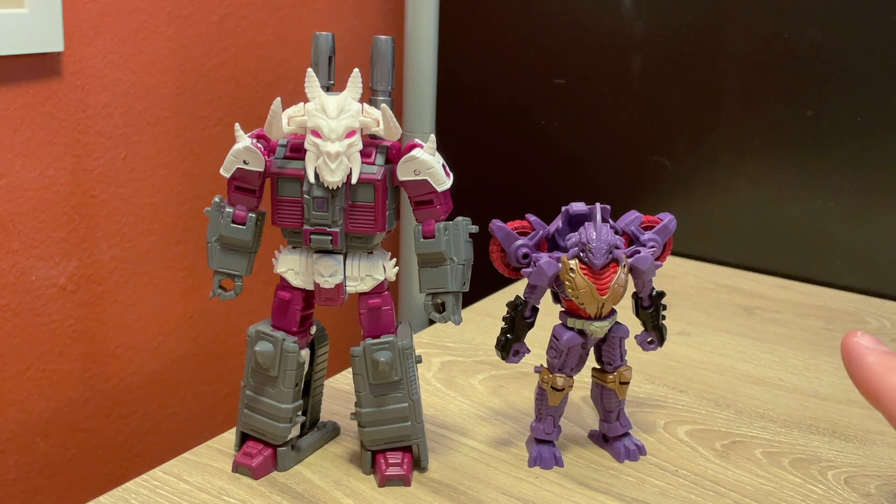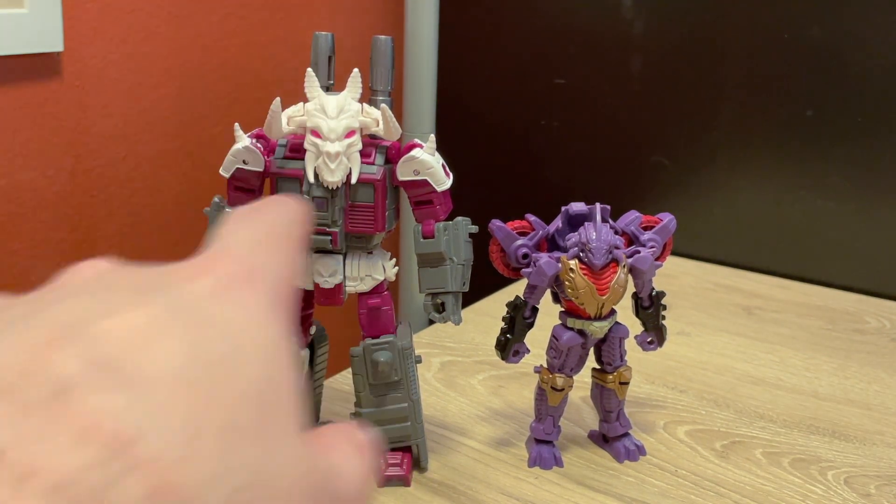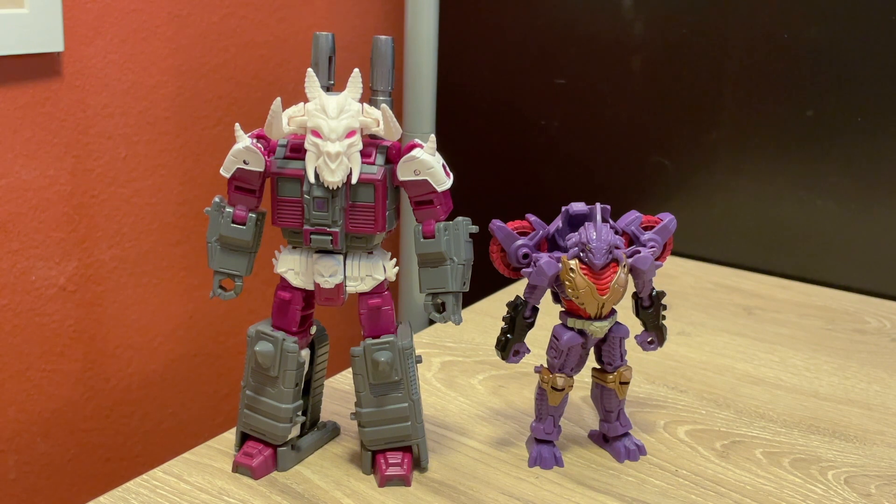I think it's just the deeper colors — the golds and reds on Iguanus just work better. Though I will say, I've seen some customs of Skullgrin with panel lining or a wash on the skull portions, and that looks amazing. So I might try something like that. I still need to get the repro labels set for this guy, so that may be a better option for me. But yeah, these two look really cool together, and I appreciate how different they are.